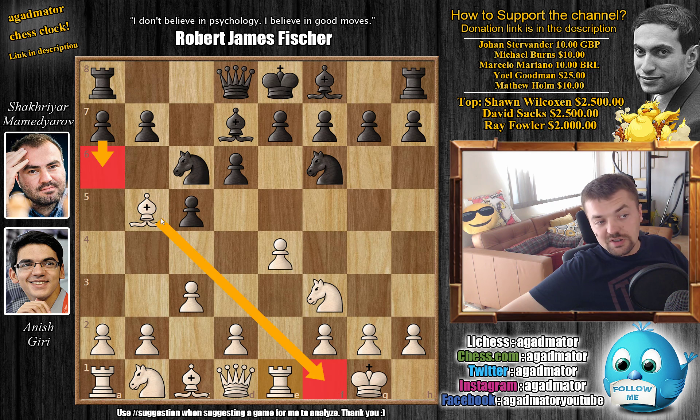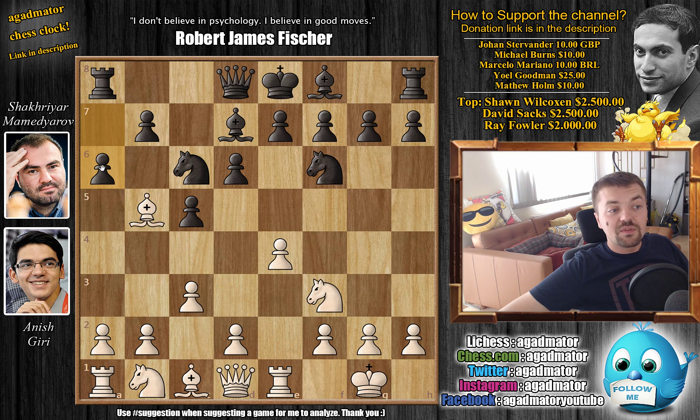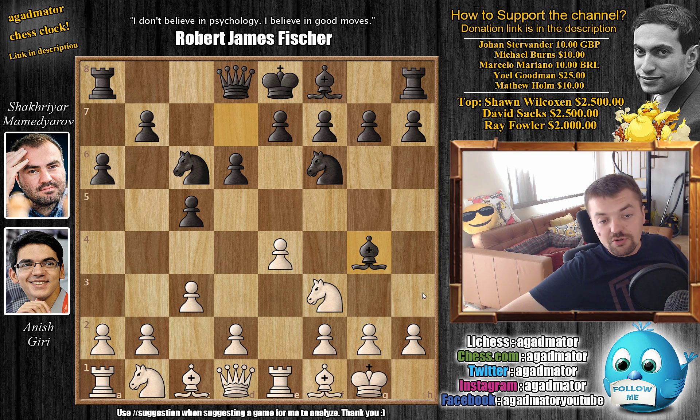White can also just nicely tuck that bishop away for later. So we have a6 by Mamedyarov, and now bishop to f1 — you can go to e2 as the rook has to keep an eye on the e4 pawn. Bishop to g4 now by Mamedyarov, and now you could go h3 just ask the bishop where it wants to go, but first d4 by Giri.